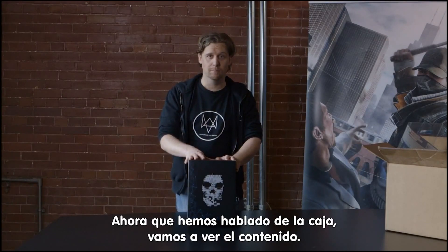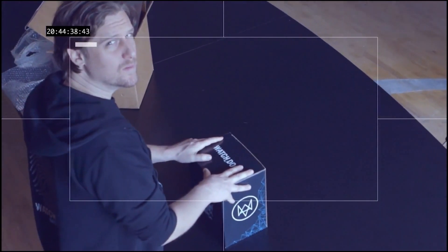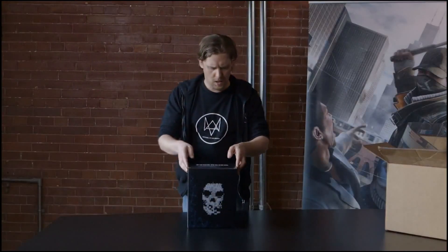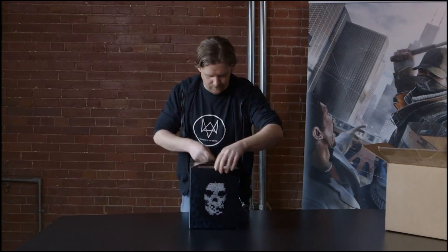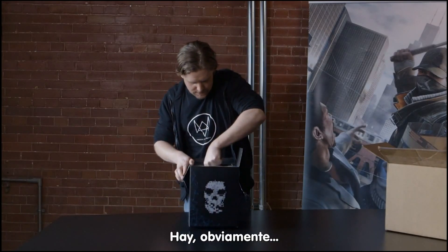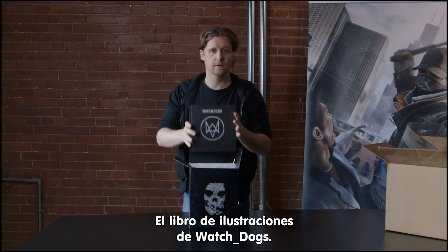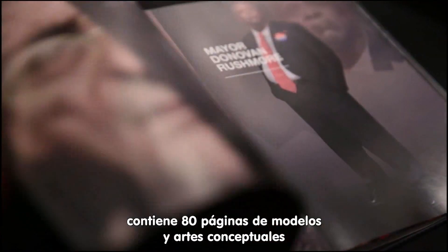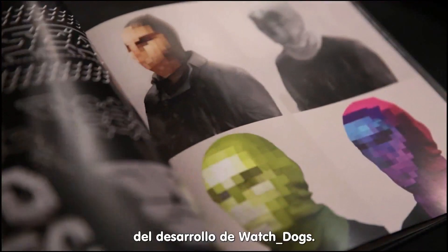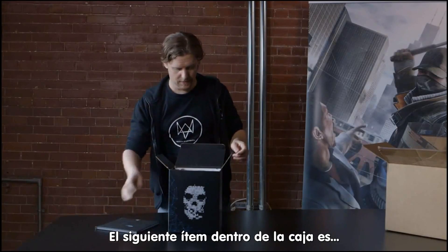So now that we've talked about the box, let's have a look at its content. Inside the box, there's of course The Art of Watch Dogs. The art book included in your limited edition features 80 pages of models and concept art from the development of Watch Dogs. So this is the book, The Art of Watch Dogs. Next item in the box is...